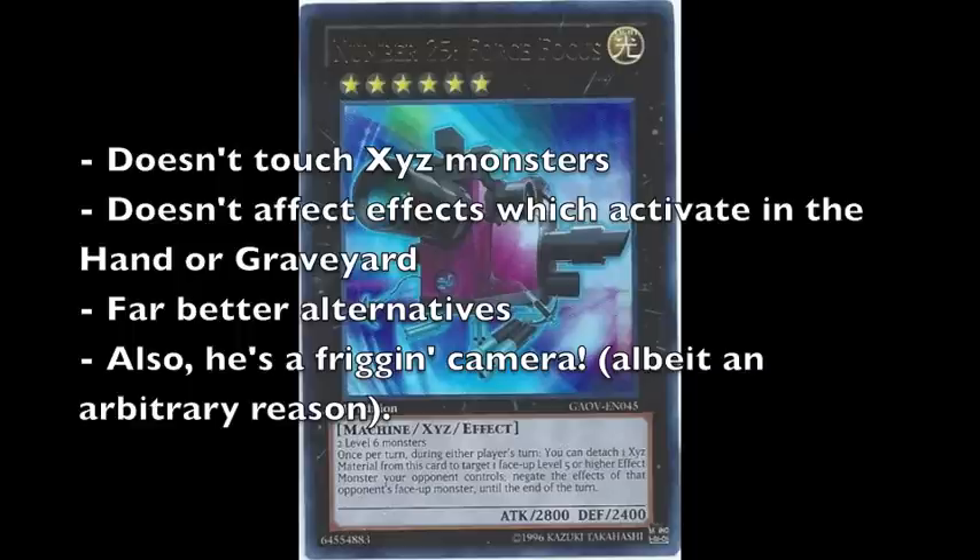Furthermore, I'm finding it difficult to think of a single example, other than the aforementioned Red-Eyes Darkness Metal Dragon, which would justify using this guy over, say, the card I'm about to review — Photon Strike Bouncer — or perhaps Evolzar Dolkka, depending on the deck you're using.